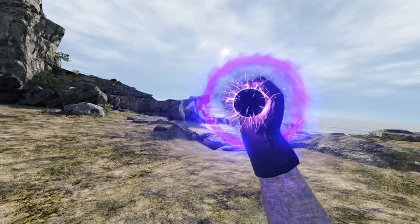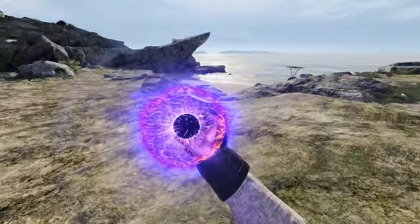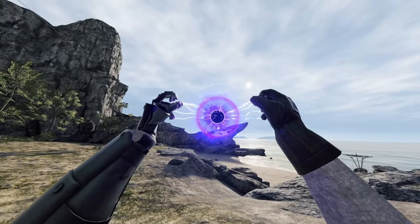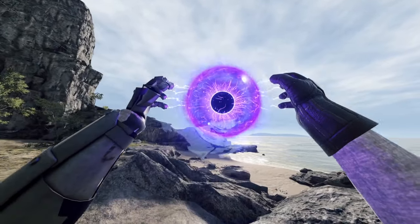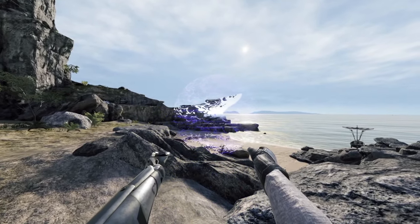Then there's the one-handed gravity merge, which will make objects around you levitate. It's a little hard to see, but the cool part is when you merge it. Cast them both together, merge the gravity, and now you have a nice bubble that you can actually shoot. And it is extremely powerful.